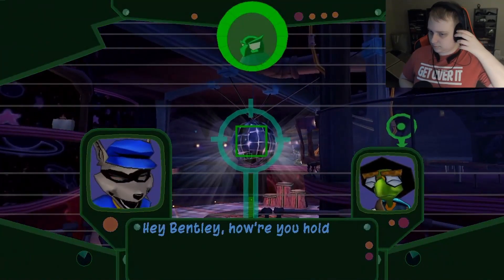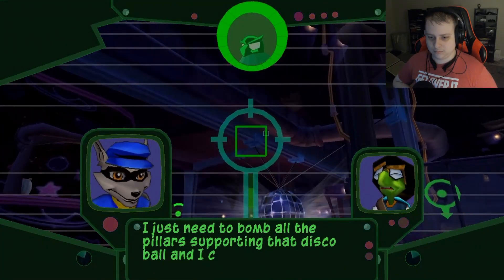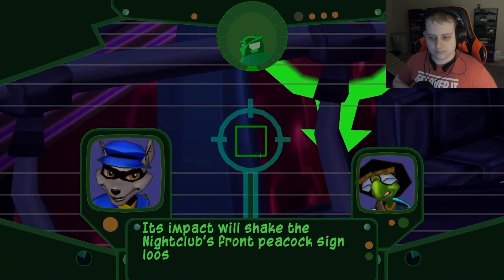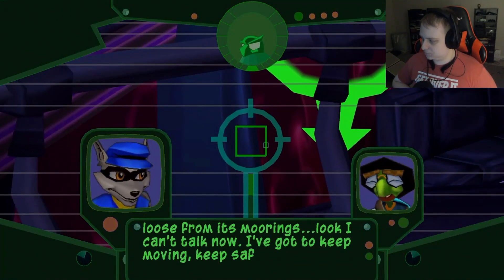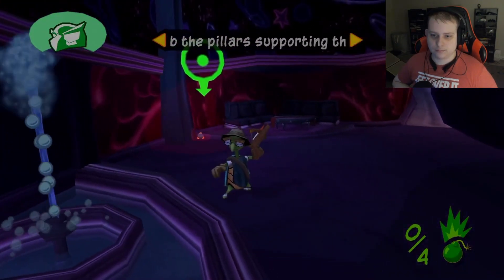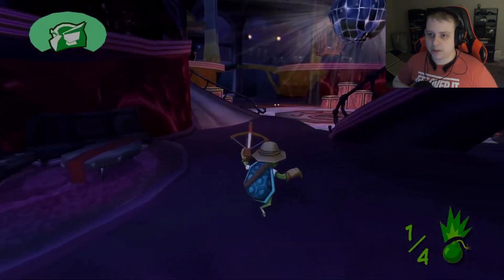Bentley checks in: he's holding up fine in the field. He just needs to bomb all the pillars supporting that disco ball to get out of there. Taking out the disco ball — its impact will shake the nightclub's front peacock side loose. He can't talk now, he's got to keep moving. We just need to drop the disco ball. Three more pillars to go.